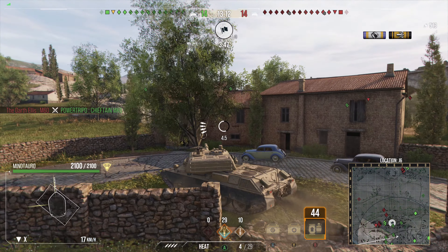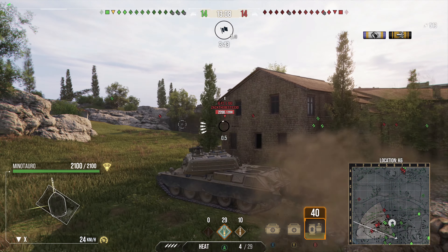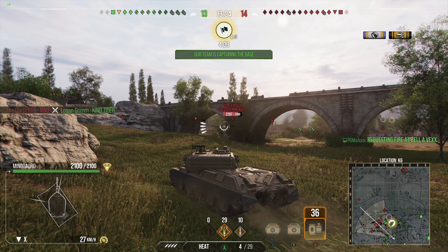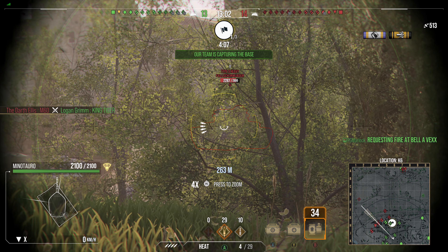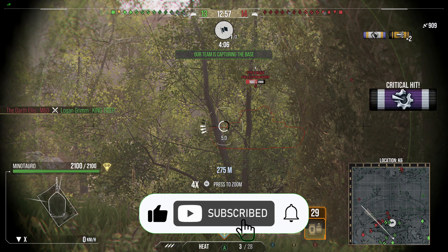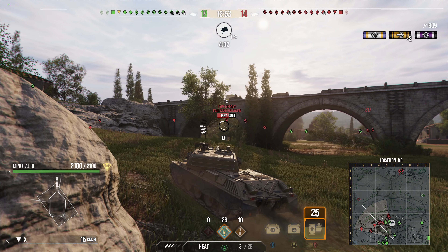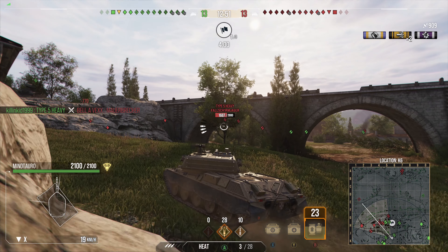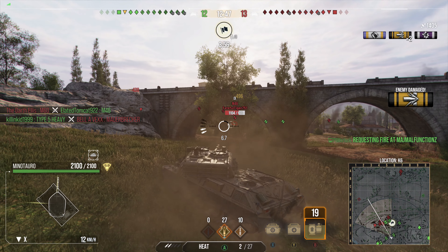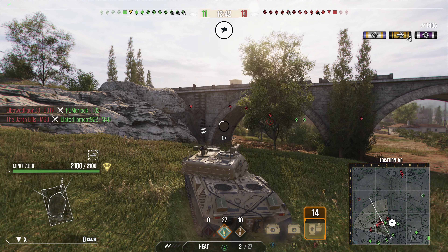I'm going to the J3 position, but on my way there I do manage to spot a Type 5 and put a shot into him. The tank has decent camouflage — as you can see I'm not really spotted; there are some bushes between me and the Type. I put a second shot into the 60TP as he was unlucky where he backed up and blocked my shot for the Type, but I ended up penning him. M46 gets spotted — put a shot into him.